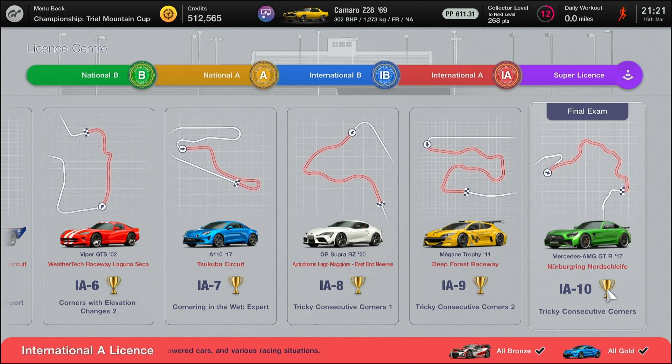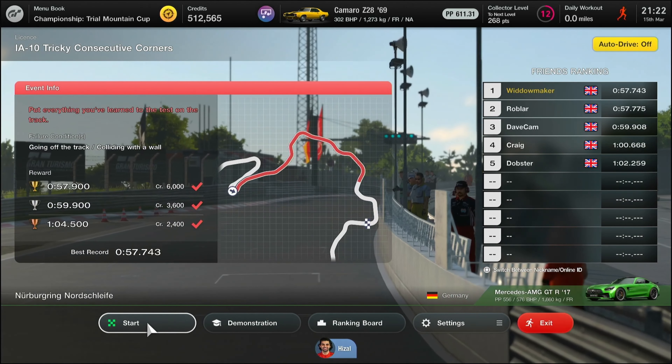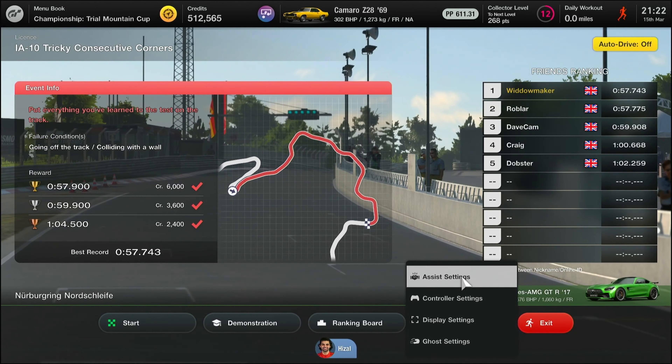Now this one, you've just got to keep hacking at it. I would recommend getting the bronze, getting the silver. Just keep making your way to the finish line, keep getting a new ghost. Try and better your ghost all the time. With that being the case, you then get to the silver. You get a little disappointed with yourself because you just keep not quite making that goal, but you do it in the end.